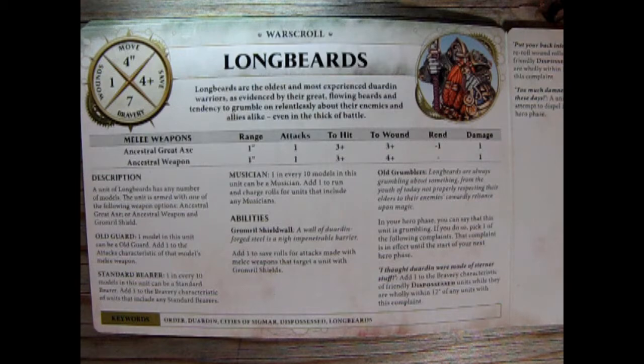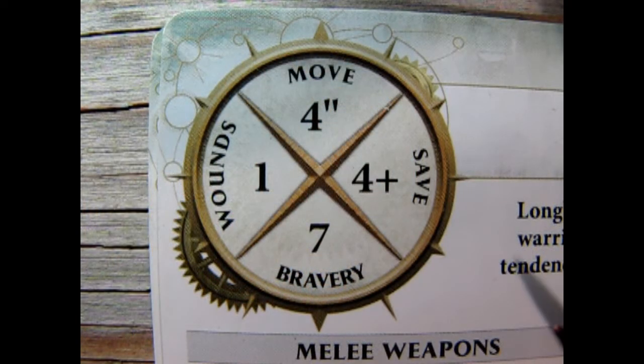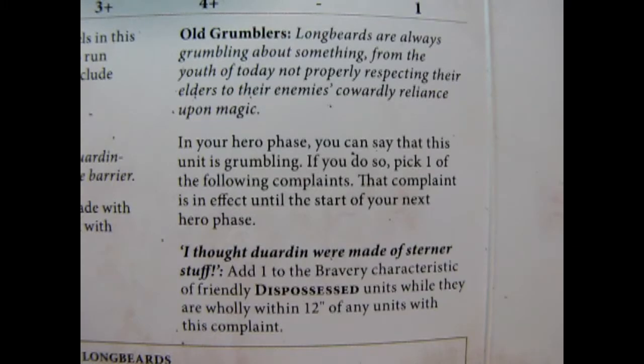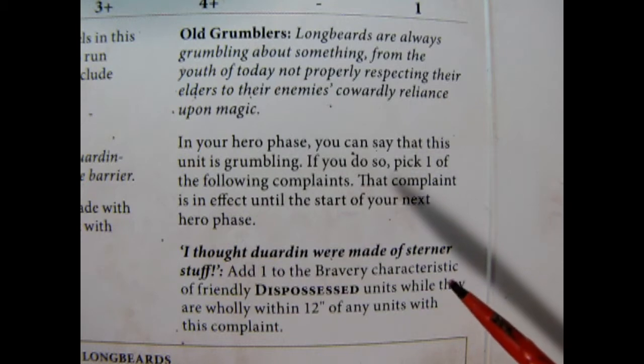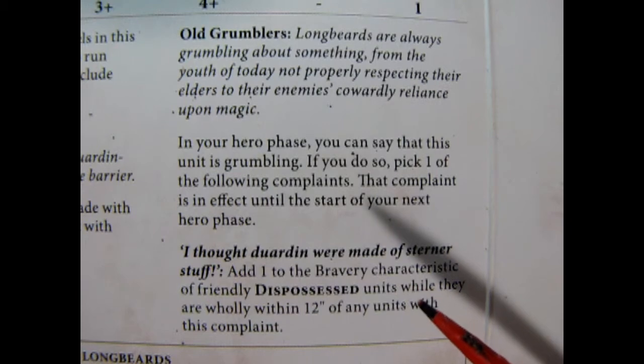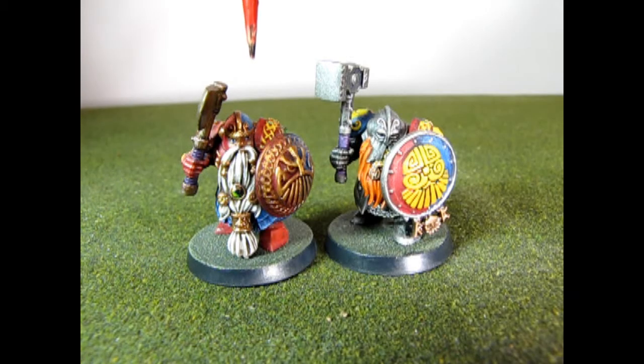Here we have the Longbeards war scroll. Longbeards are the in-between unit between Ironbreakers and Hammerers, and can be built with a two-hand weapon or an axe and shield. When you equip the Longbeards with axe and shield, their save goes from 4+ to 3+ when they are in combat. You can also add +1 to bravery for all other dispossessed units wholly within 12 inches with the "I thought the Warden were made of stona stuff" old grumbler's ability. Axe and shield Longbeards will make a perfect match for our Ironbreakers.